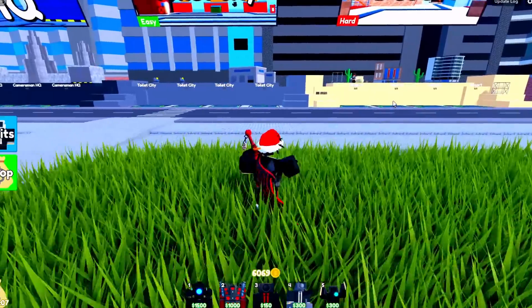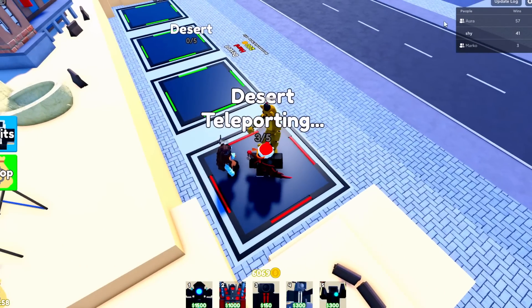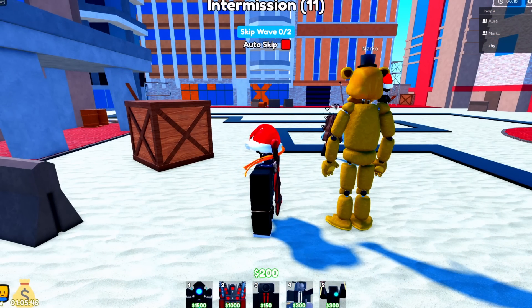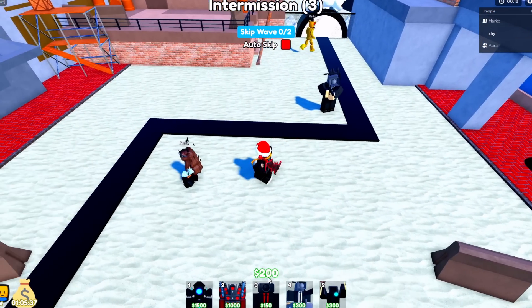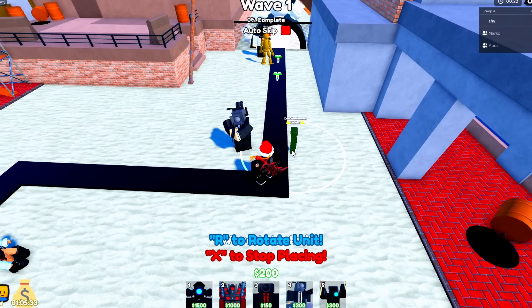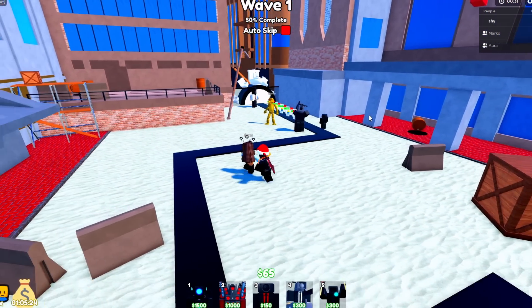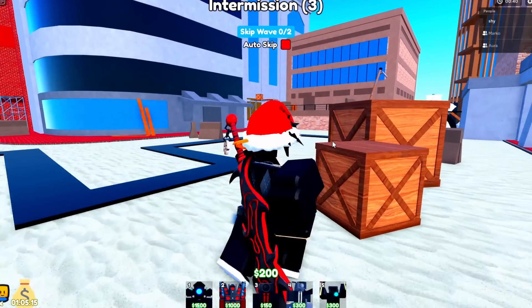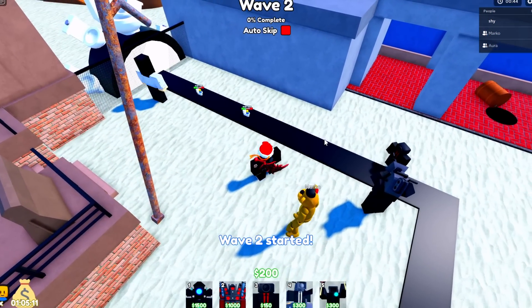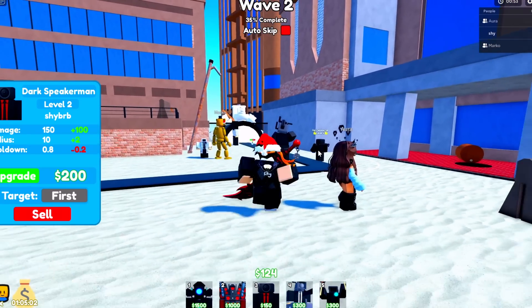I can't really do Camera HQ because I'm kind of bad at the game, so I'm gonna go to Desert. Once I'm in, I'll show you how you can get even more coins. I have two friends friended in the game, so we're teleporting in. As you can see in the corner, I have a 1.4x friend boost — coins boost applied for playing with friends. If you play with a full team of five friends you could get up to a 2x multiplier, and that on top of the two other multipliers can get you a lot.